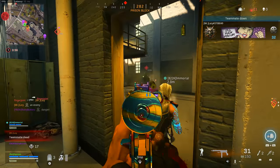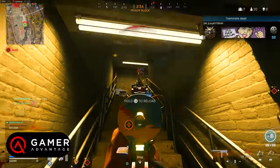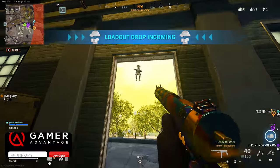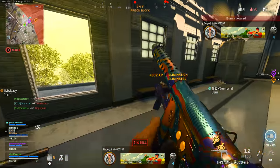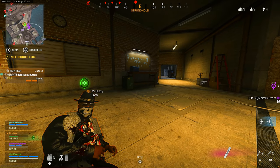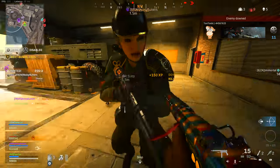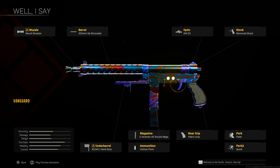The Welgun retains its top 10 status — surprisingly, it was a dominant meta weapon that wasn't touched in Season 3, so it's still incredibly viable for close quarters. Build: Recoil Booster, Shrouded Barrel, GW03 Optic (personal preference — Slate Reflector works too), Removed Stock, M1941 Hand Stop, Gorenko 40-round Magazine, Hollow Point, Fabric Grip, Fleet, and Quick.